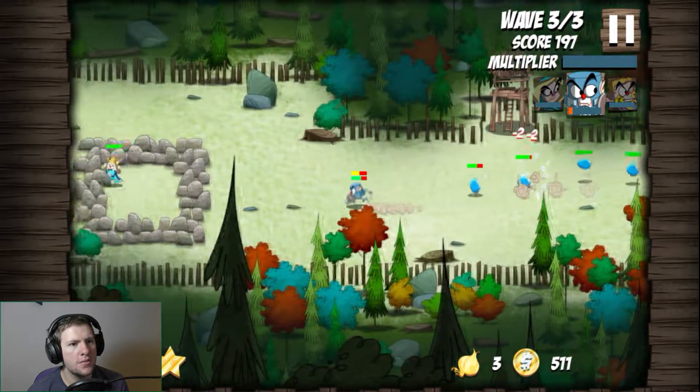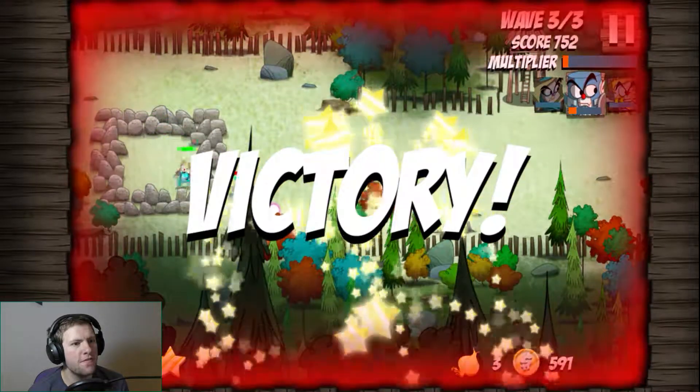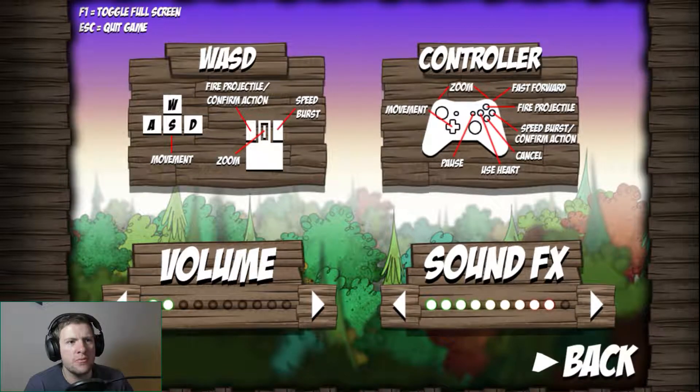I'm convinced I've turned this up to super speed. Is this how combat works? I just smash my face into the enemy. I can accept it, it's just odd. Maybe just have a little look in the options, see what the controls were. I'm pretty sure I hit fast forward by accident, but there's no slow down button. Cancel is A, use heart is X, fire projectile is Y, and speed burst slash confirm action is B.